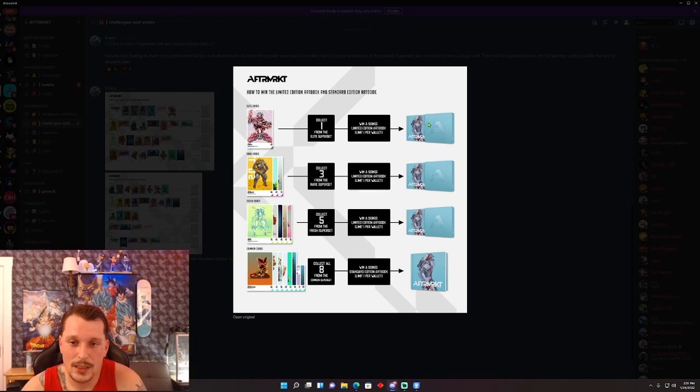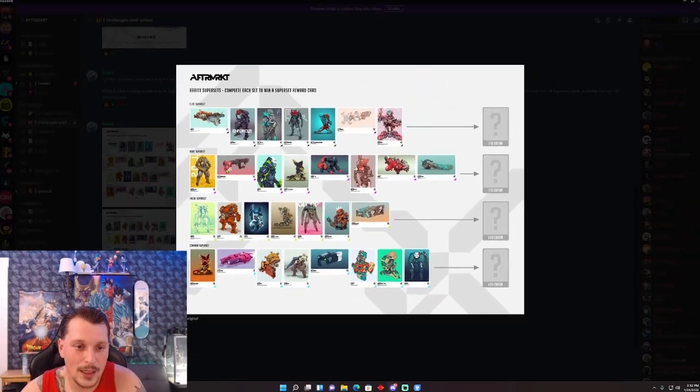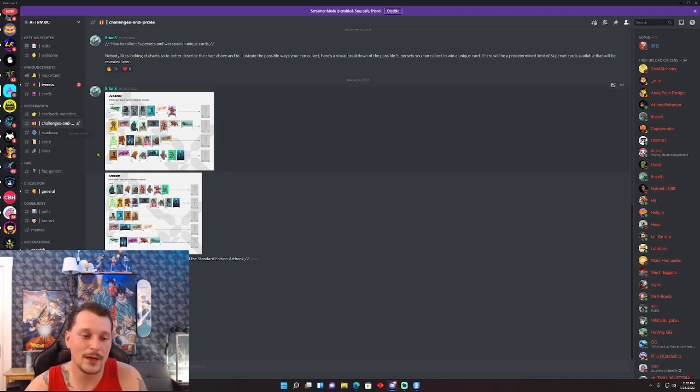I really want one of these standard edition or limited edition art books, and I think you guys might want one too when you see some of the art. You can also win limited edition cards - these are very, very limited: 1, 25, 125, 125, 125. There are different categories called supersets, so you have to collect certain things in that category. The fresh superset contains all the fresh cards, and I'm pretty sure you're not going to be able to complete these sets before all four seasons are minted. This is a great idea - I love this version of collectibles.